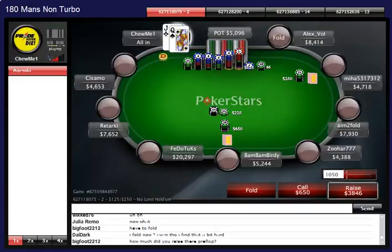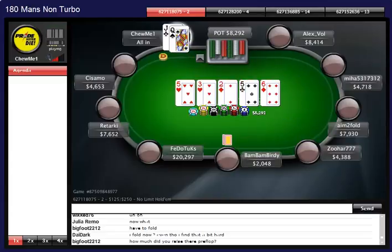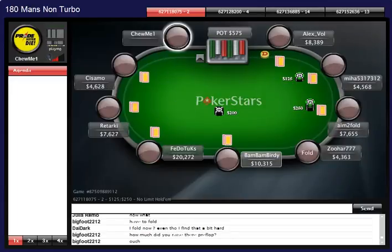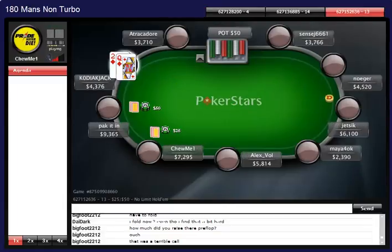Up here queen-jack offsuit and I'm going to reshove against Bam Bam Birdie's raise. That was a really cool reshove spot at 15 big blinds - he's raising super wide in late position, a perfect spot. But he called with ten-6 of hearts and won. We're down to three tournaments.